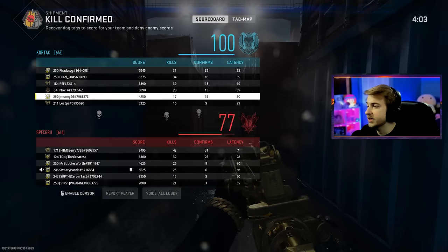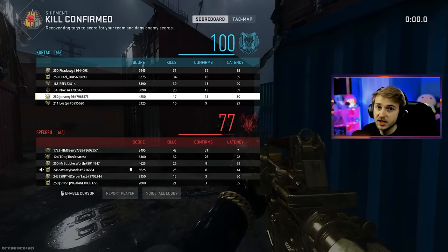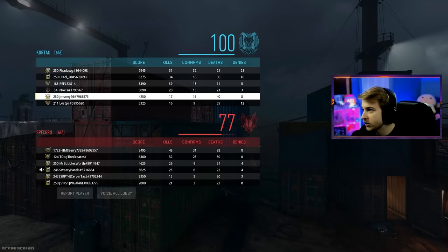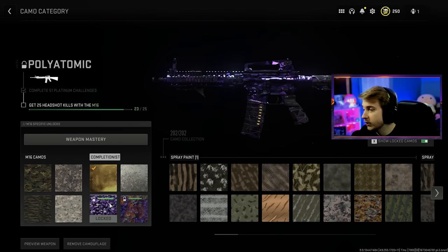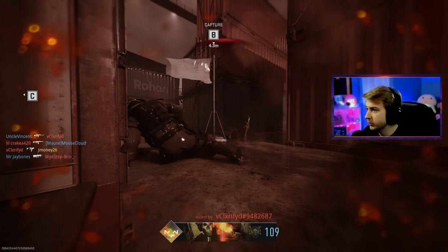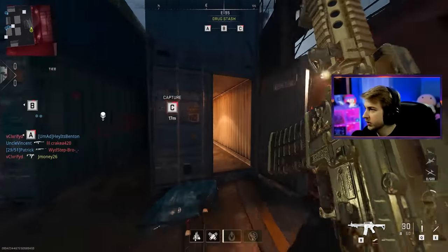I only had 17 kills that whole game. Guarantee I had double that in deaths. I felt like I was dying every three seconds. What's the damage? 17 and 40. My KD's gonna come down really fast. Are we at least close to polyatomic on this? Good — we only need two more headshots with it and then we can go use literally any other gun. Just two headshots and my misery ends, unless all the other guns are just as hard.